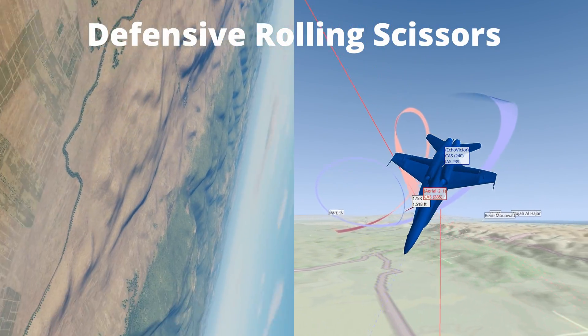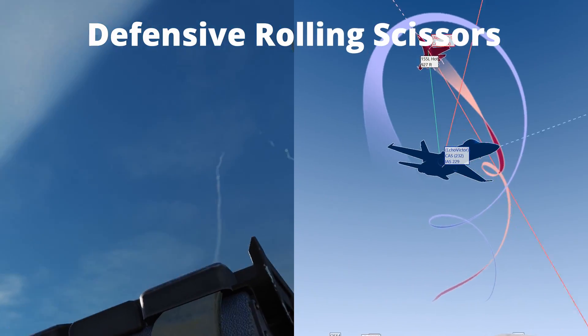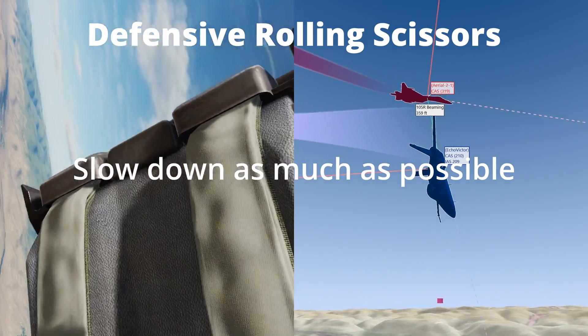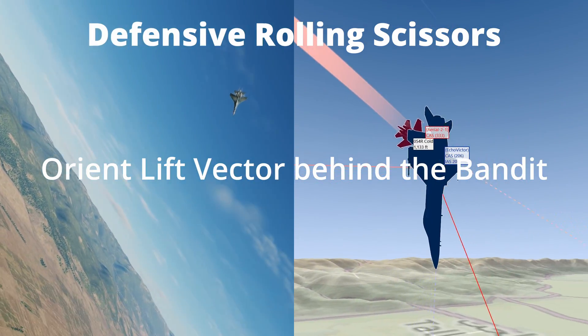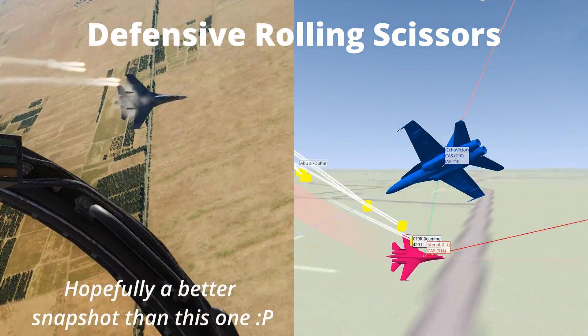Redefining a defensive position into defensive rolling scissors is a good idea as the bandit has to solve multiple problems before taking a shot. When in a rolling scissors try to slow down as much as possible and orient your lift vector behind the bandit. This will flush them out ahead of you, so be ready to take a snapshot as they do.